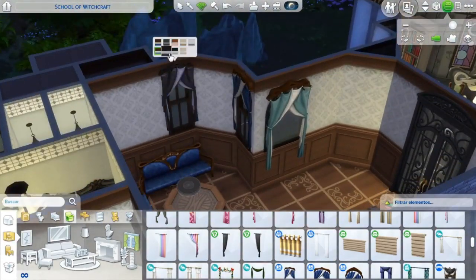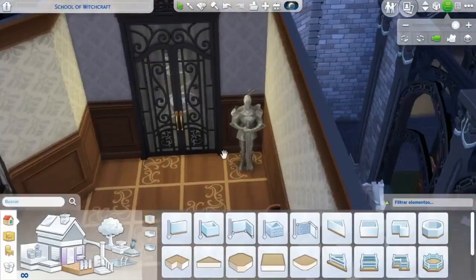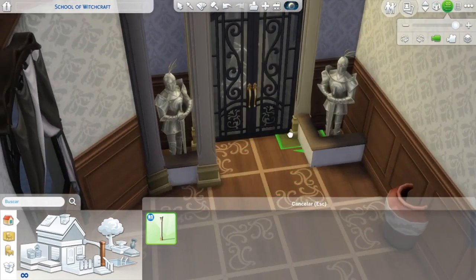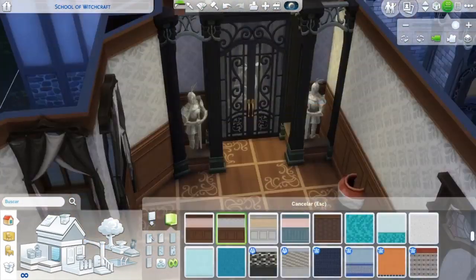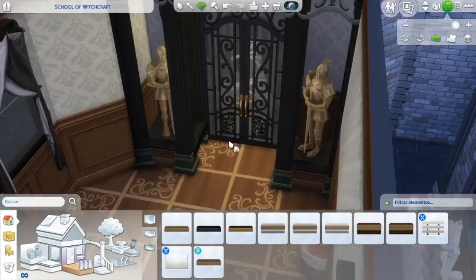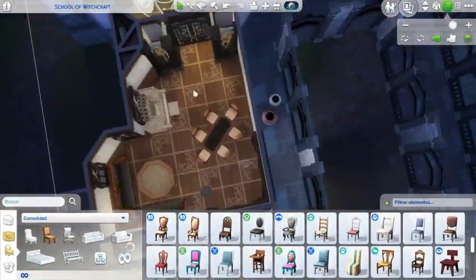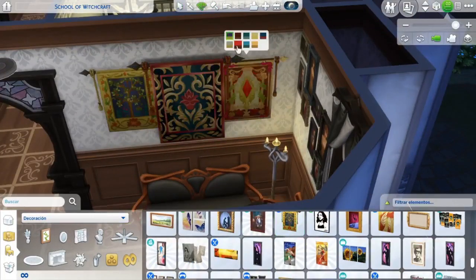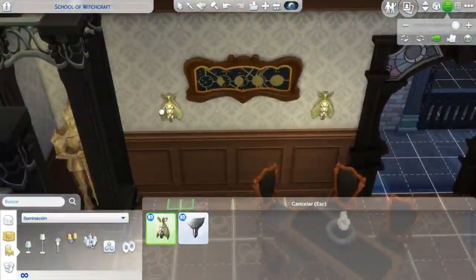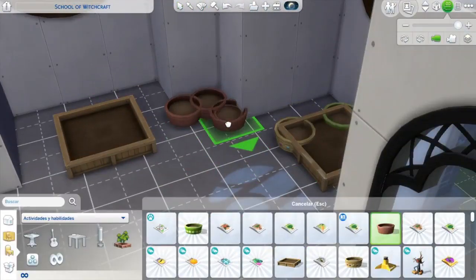También tengo otra magia de pantano que fue la que hice para el speedball del pantano, también disponible en la galería. Esta es otra sala de estar que lleva tanto al despacho de los tres sabios como a los baños, que como ya os he dicho son baños gemelos, y también a la cocina. La cocina es de lo último que vais a ver.